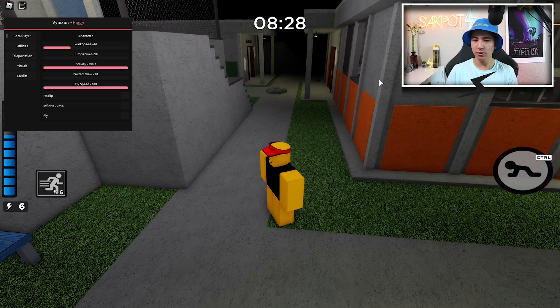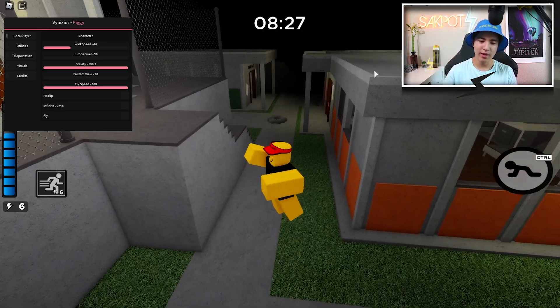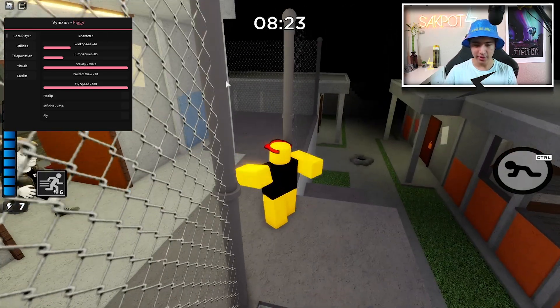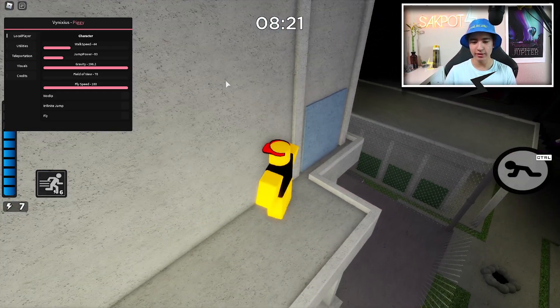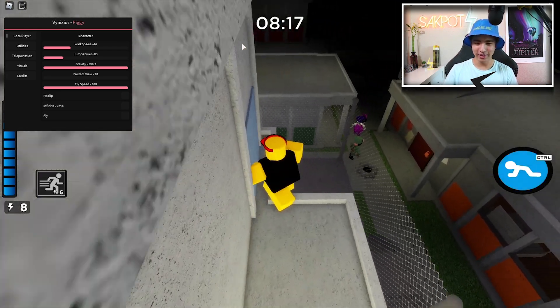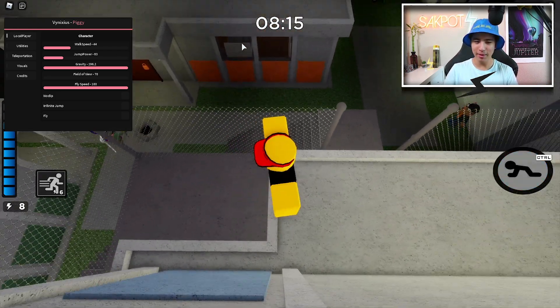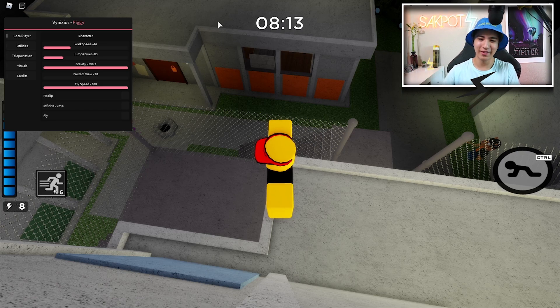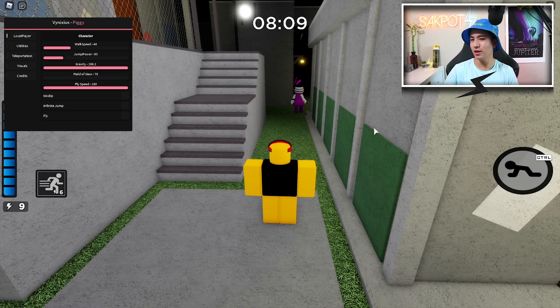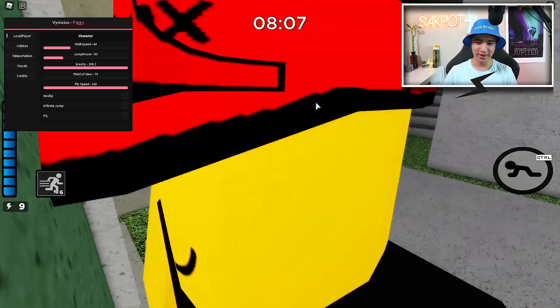We also have jump power, which is how high we jump. This is a normal jump power, but we can actually turn it up and now we can jump really high. No one can get us now. So you can troll your friends and be like, hey come up here guys — you can't, right? So I guess it's kind of cool and you can run away from the Piggy.